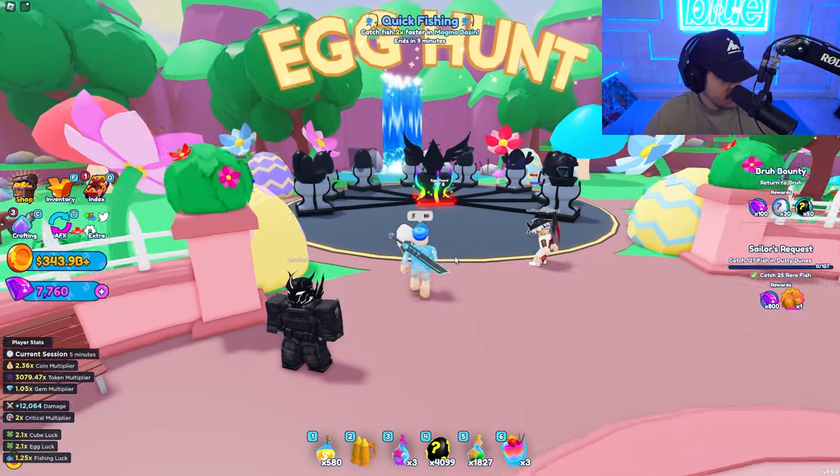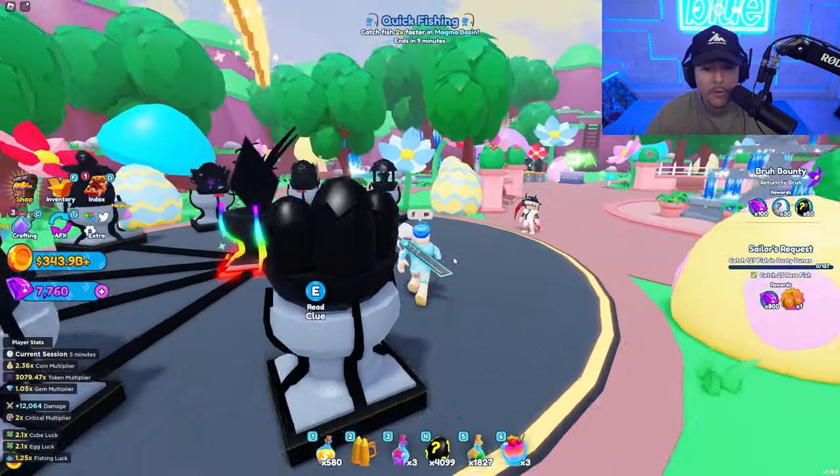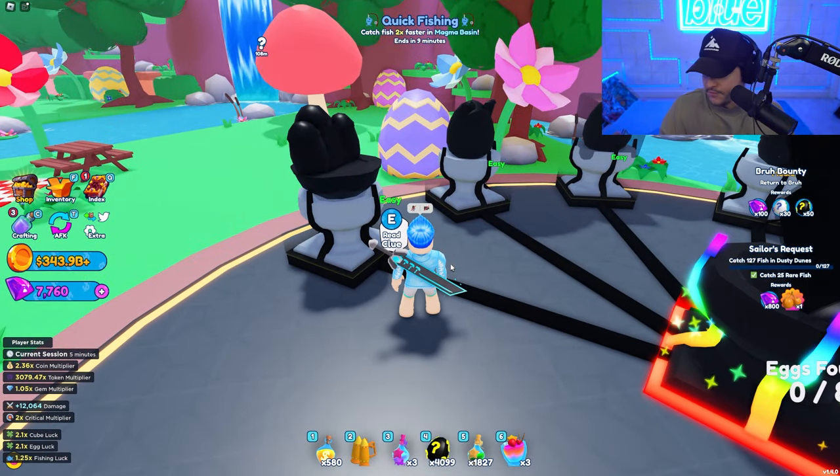Over here, this is where you find the eggs. Oh, there are clues! It's just like when they did Bubblegum Sim. So you go over to the egg, read the clue, and then find them that way. Let's start with the first one.